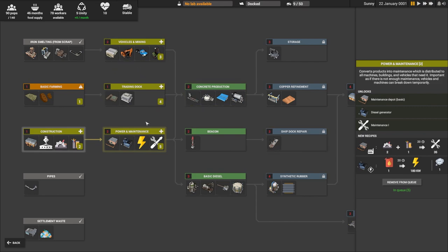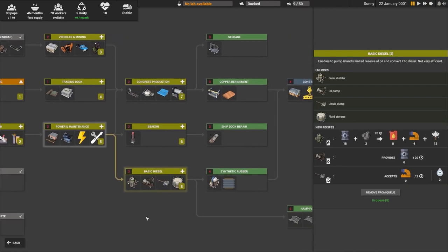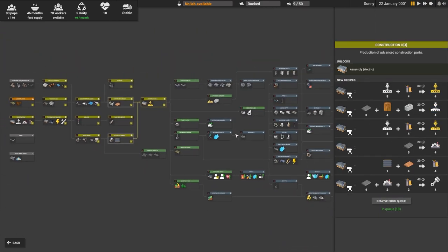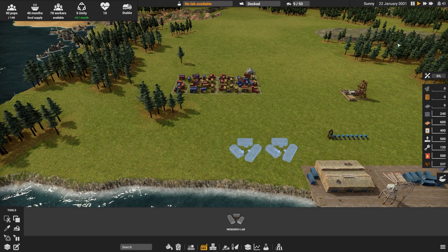Around this point, I'm going to get the beacon, which allows more people to come into your village. Then we'll need to worry about concrete, construction, diesel fuel, storage, copper, rubber, ship repair, and construction two. This is really your first phase, and it goes through pretty quickly so don't worry about it taking an enormous amount of time. We're going to speed up time.